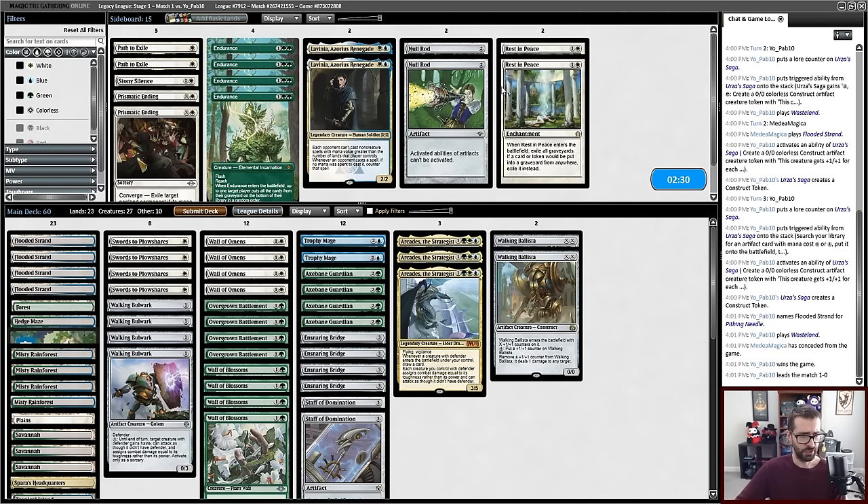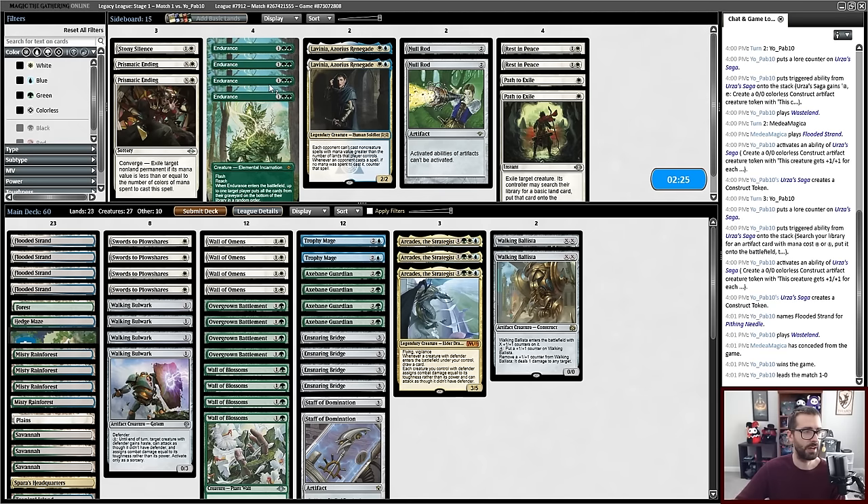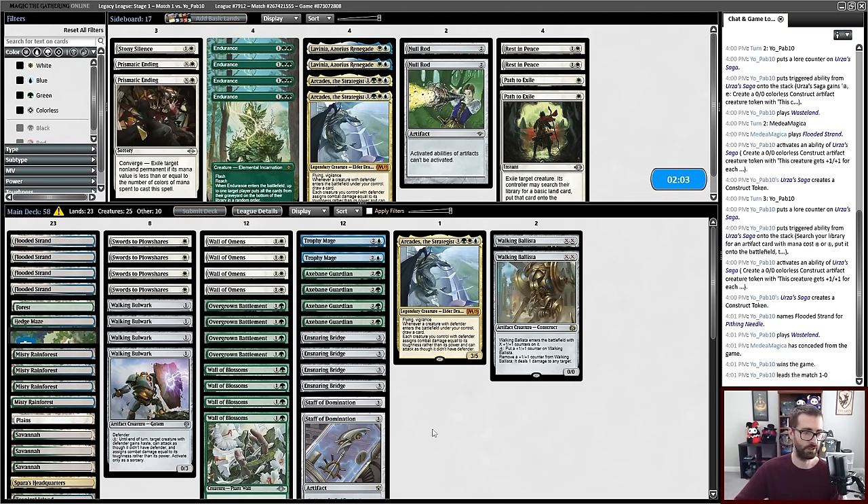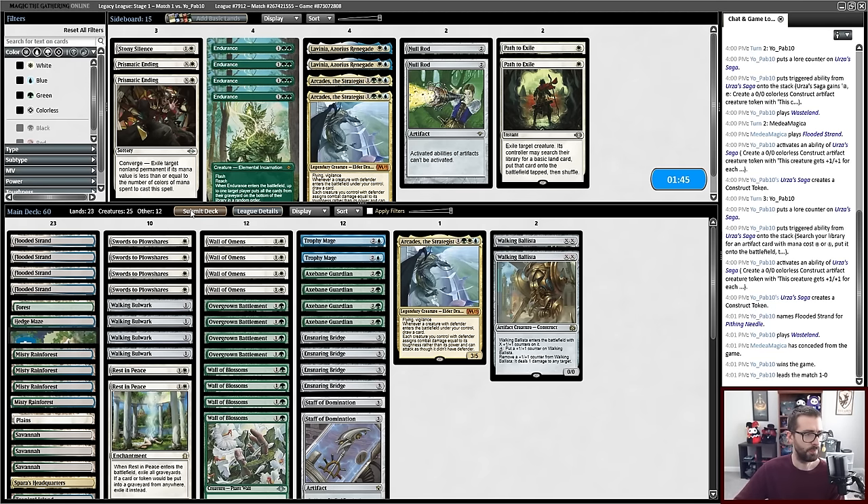I probably want to consider Rest in Peace to shut off graveyard-based nonsense. I probably want to consider some extra Path to Exiles or Prismatic Endings to help with tokens, as I just got overrun by them. But I have zero effective games with this deck to know what I should be cutting. I assume going down a copy or two of Arcades is correct here because my opponent is a Karakas deck with tutors for it. We're going to be looking to win with a Walking Ballista, a Staff, or by attacking with a large number of 2/2 creatures.